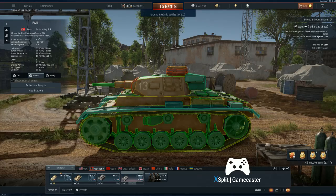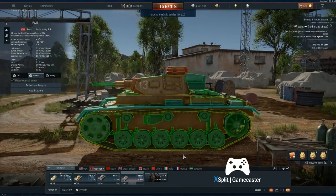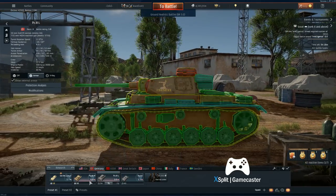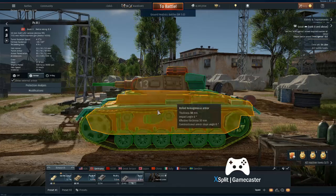They've also got what's called the dustbin coupler on the top. This was a bit of a liability and they changed it after a while, partly because it stuck up. When it got shot, it tended to fly off and leave a big hole in the tank. You'll see in later tank designs they start to change that dustbin type of arrangement.